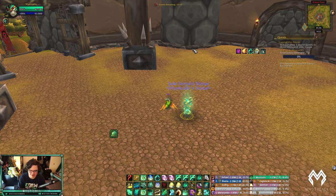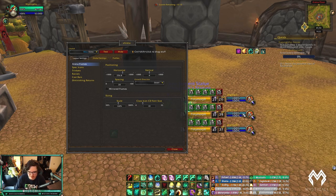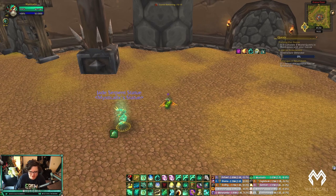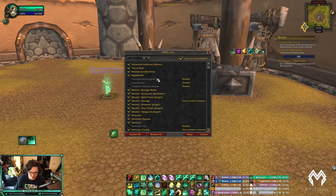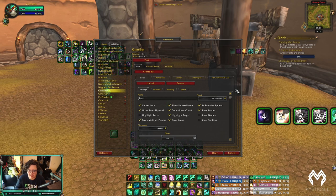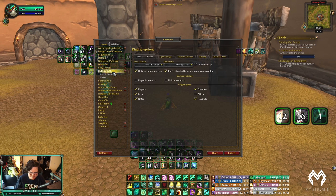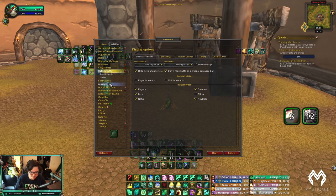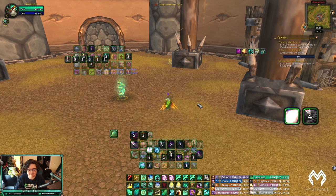For add-ons: the most important for arena are Gladius/S_Arenas, which shows all the important info when playing — what they're casting, trinkets, racials. Diminish tracks diminishing returns. My UI uses Dominos and Details. OmniBar tracks cooldowns and I have a version for dispels as well. FlyPlate Buffs shows Paralysis on enemy nameplates, and NamePlate Cooldowns shows cooldowns under nameplates. All my UI files are in the description — free to use. You really only need about five add-ons.